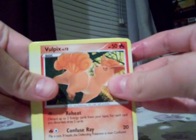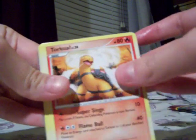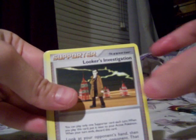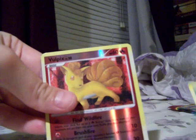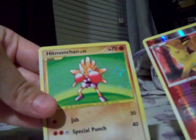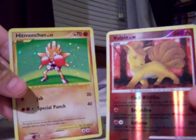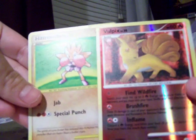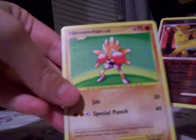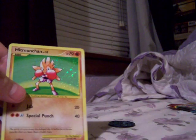So we got a Vulpix, Dunsparce, Skuntank, Torkoal — that's cool — Shuppet, Zangoose, Looker's Investigation, Cacturne. Oh — I got a shiny! And then — oh my god — I got a reprint in the same pack as the shiny. Whoa. That's shiny number six.